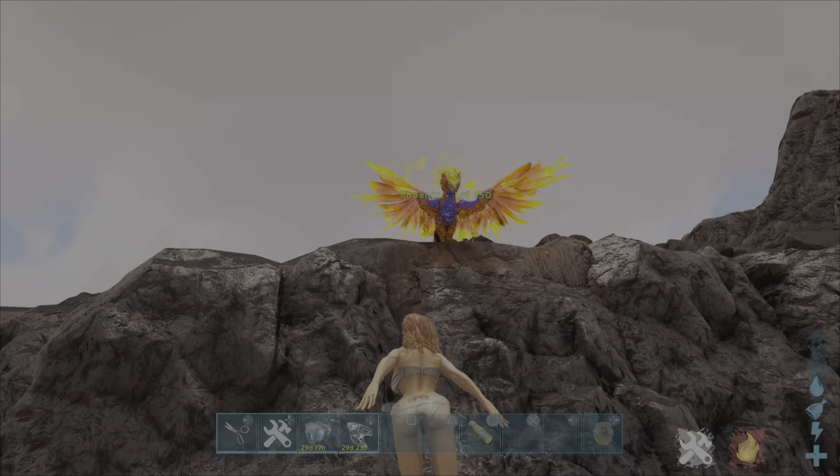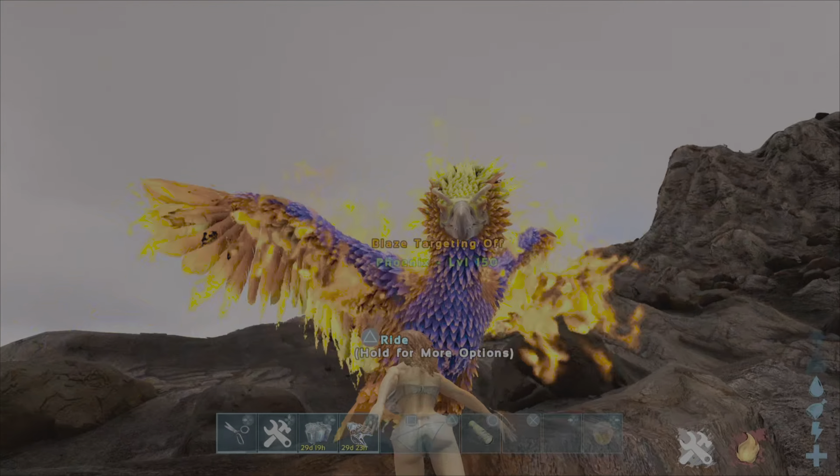And now for the secret ability of the phoenix — very important. The secret ability allows you to draw on a tamed phoenix.